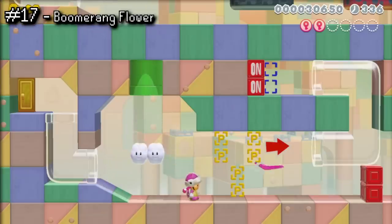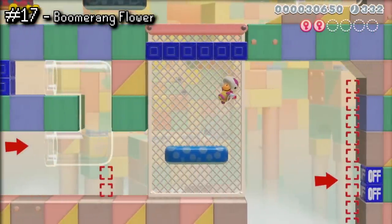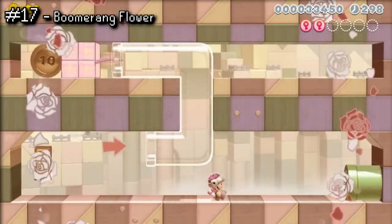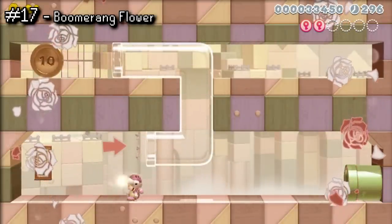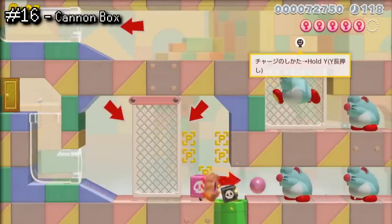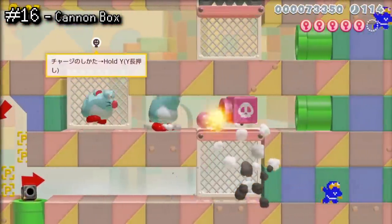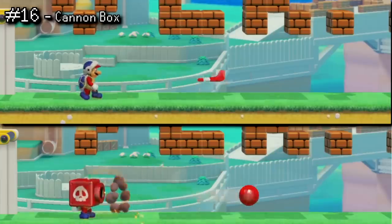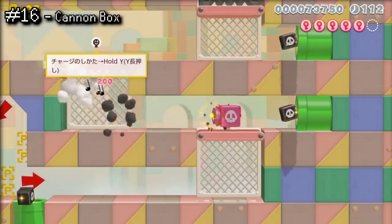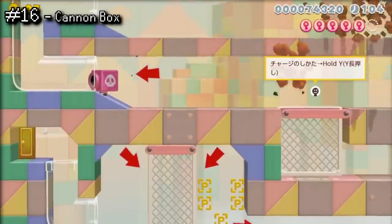The Boomerang power-up makes its 2D debut here, and it works just about the same as its 3D counterparts. You throw a boomerang, it can hit stuff, it can not hit stuff, and then it comes right back — simple and reliable. The Cannon Box works very similar to the Boomerang Flower, in the sense that it just shoots out a horizontal projectile, and they even have a similar range. The Cannon Box can also be charged up and stacked with other power-ups, giving it a bit of an edge.